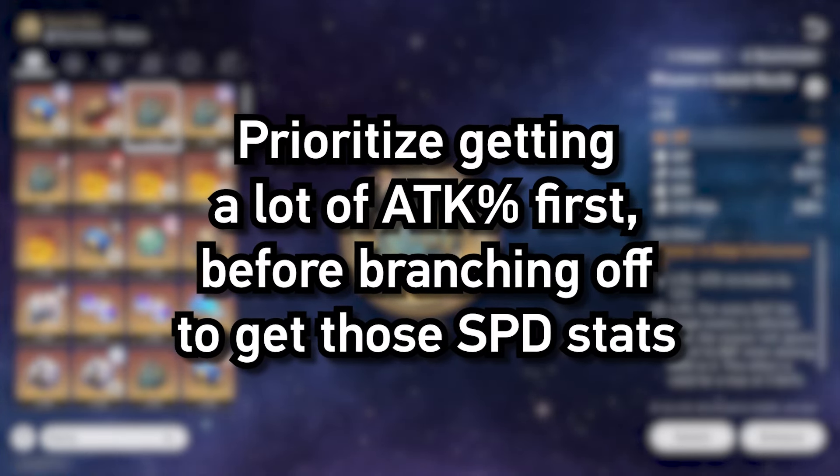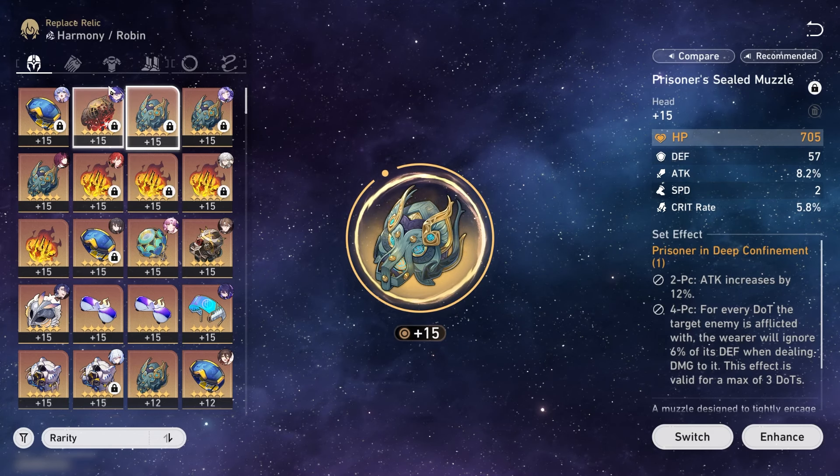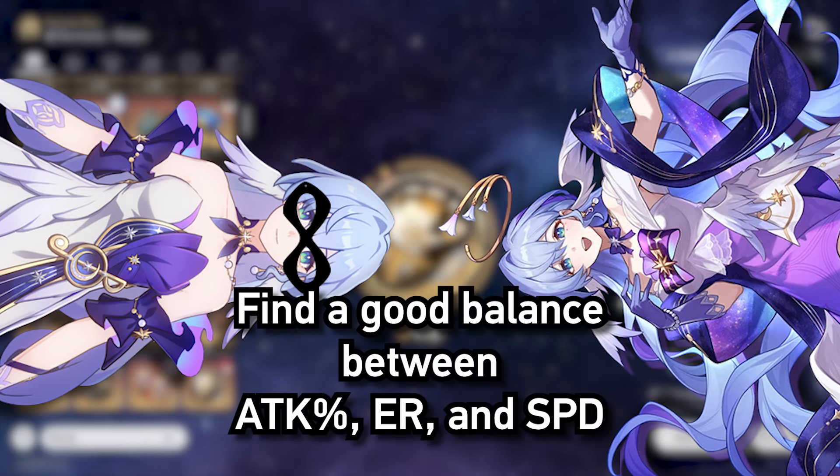All in all, prioritize getting a lot of attack percent before you branch off to get speed up. And if you can't make up your mind and just want a half-and-half version between Batman Robin and full support Robin, then feel free to try it out.